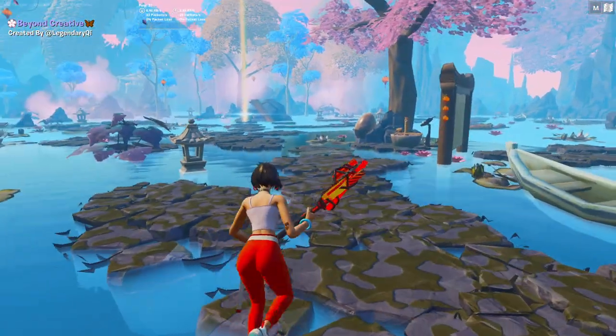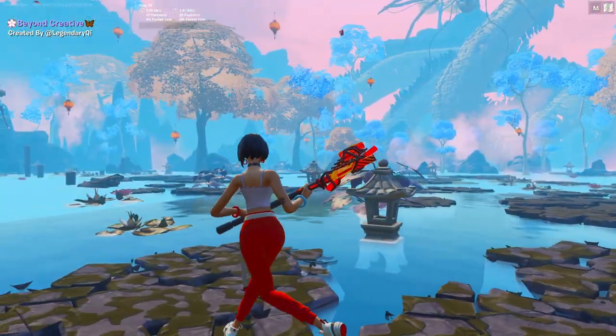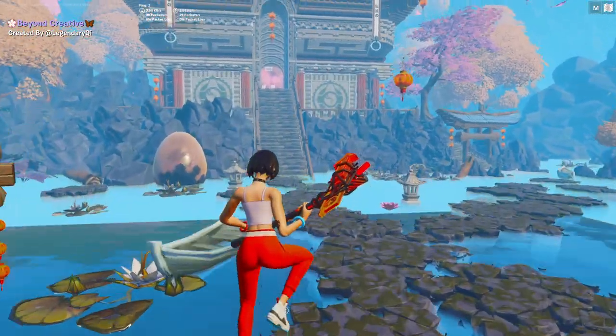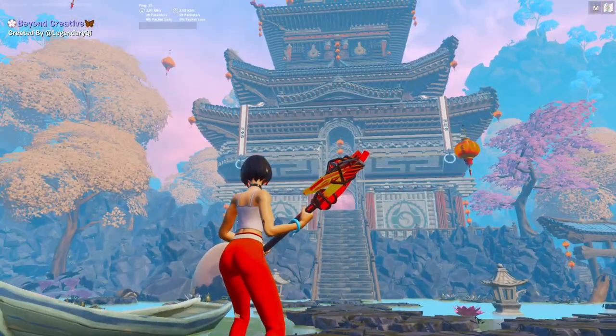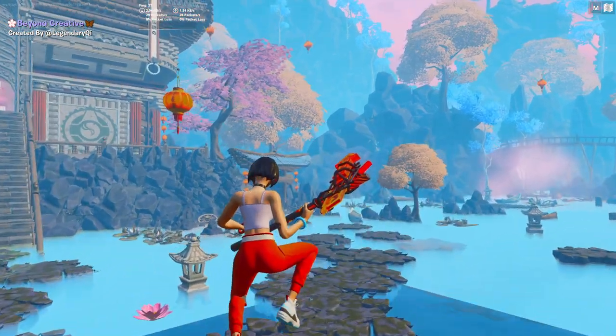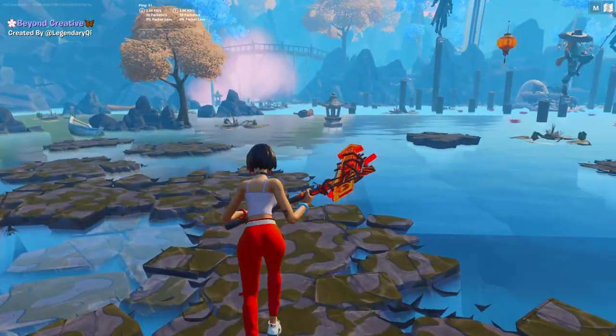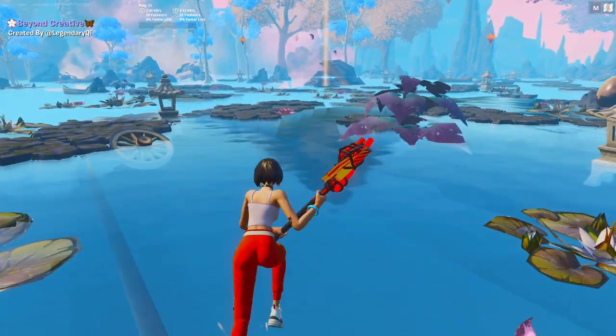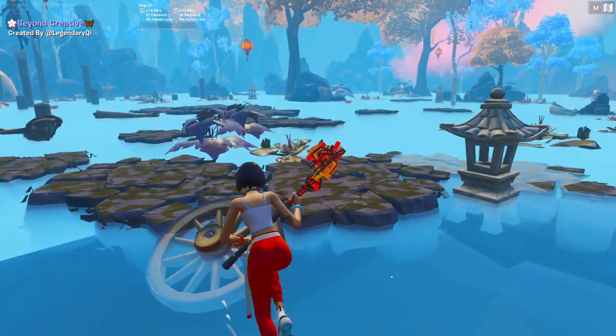Once you're loaded in you're going to be in this brand new Chapter 3 Season 3 creative hub. It's going to look just like this - you can see on my screen with this dragon and basically this like Japanese or Asian-style map, whatever. Once you're in here you want to find the portal that lets you change maps.